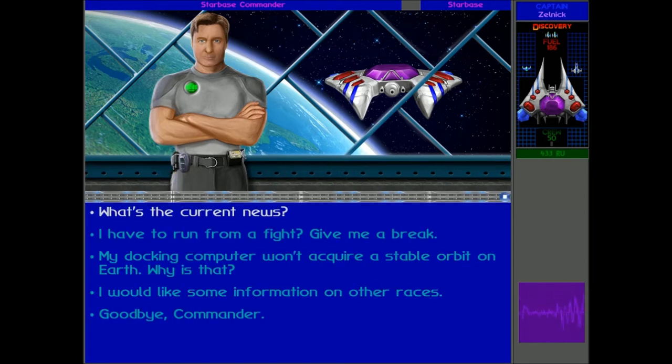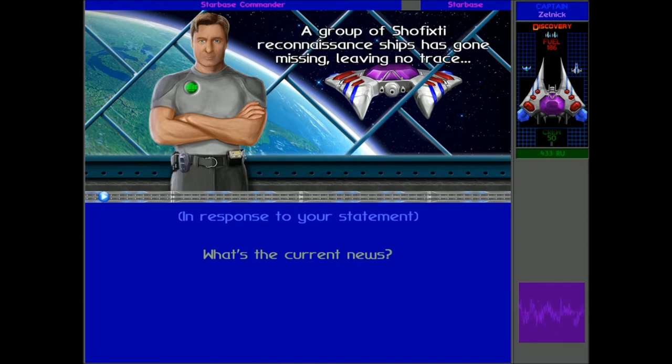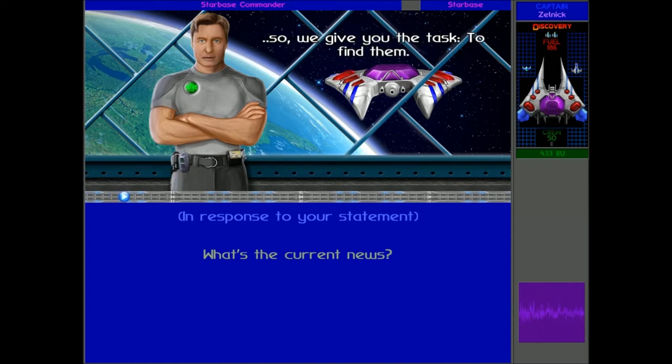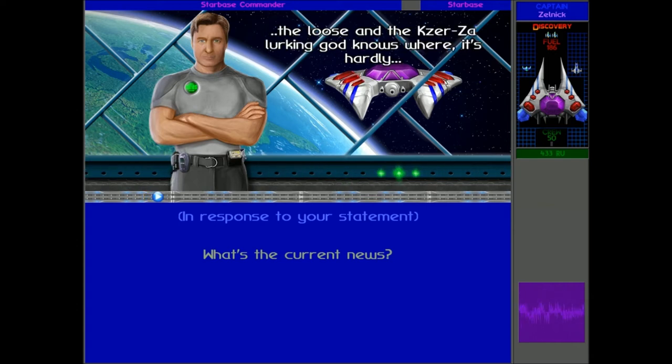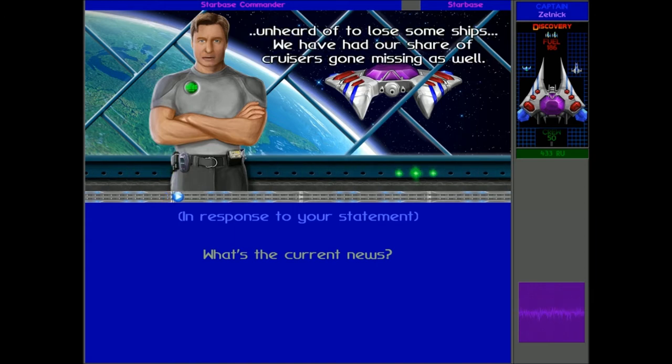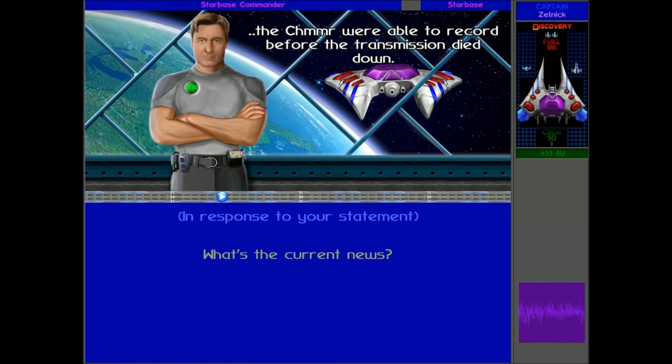Okay, so it's not the best fighter - it's not meant for fighting. But what about the current news around this area? The talk of the town is your mission, Captain. A group of Shofixty reconnaissance ships has gone missing, leaving no trace. So we give you the task to find them. With the Korar on the loose and the K'zerzal lurking God knows where, it's hardly surprising to lose some ships. We have had our share of cruisers gone missing as well. What makes this case different, though, is the partial mayday message the Shomur were able to record before the transmission died down.